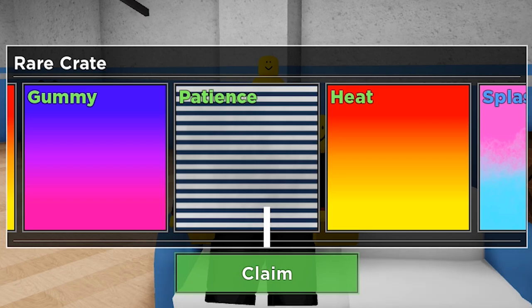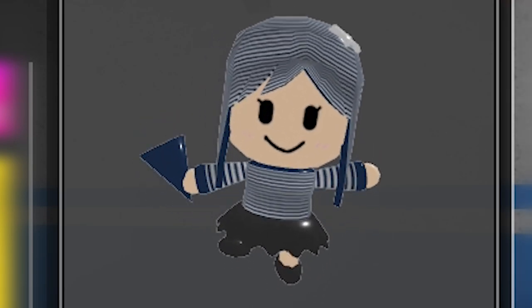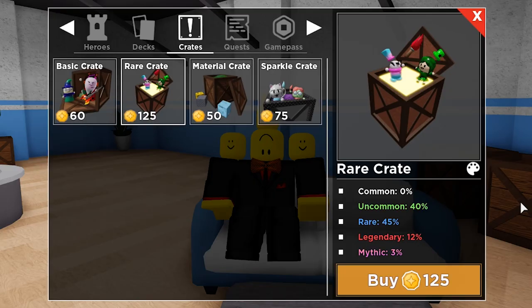We got Patience, which looks like a jail outfit. Let's check it out on Voka — that looks bad. Trying it on Bite — also not great. Dumpster — it looks okay on dumpster, I'll give you that. But Patience overall? Nah. Next crate.